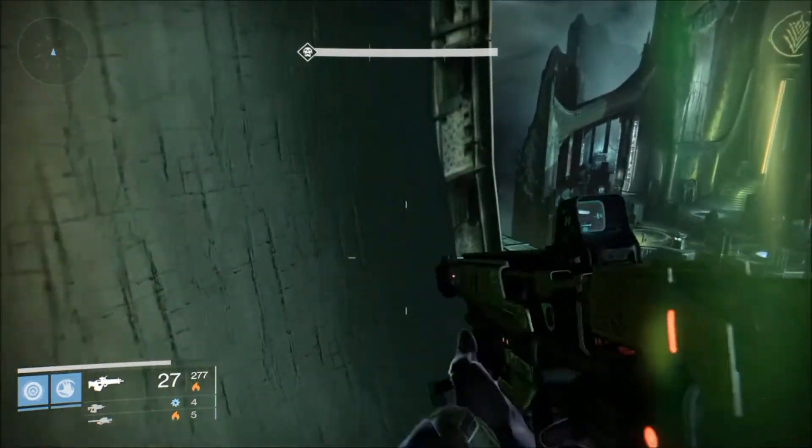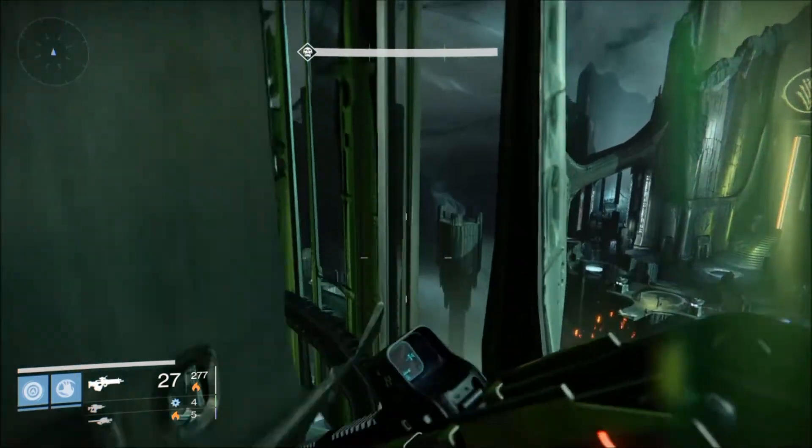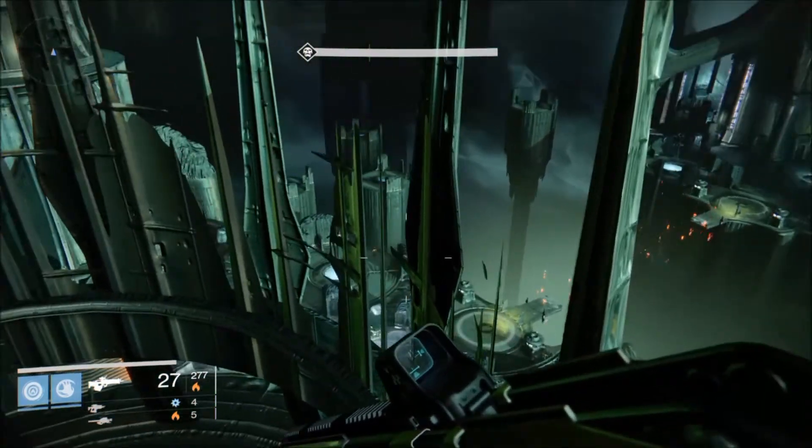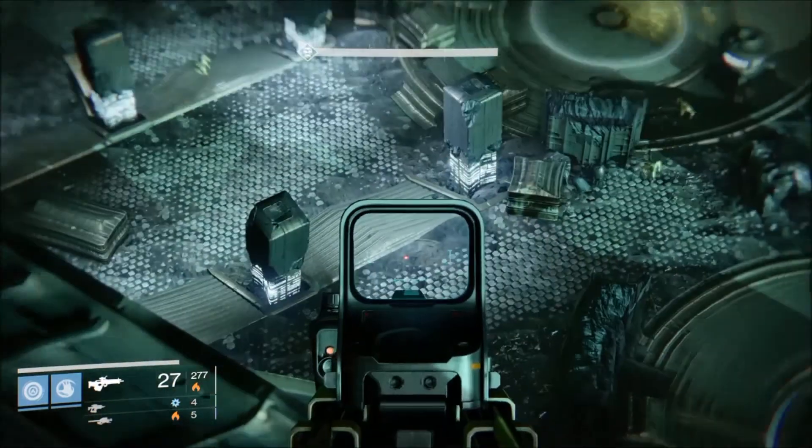Now once you've completed your jumps straight up to the top, you jump on the tower. Some will tell you that you need to jump all the way up onto the invisible floor up here, but that's not necessary. Simply jumping along the side of this wall as high as possible will despawn all your enemies — and there they go.